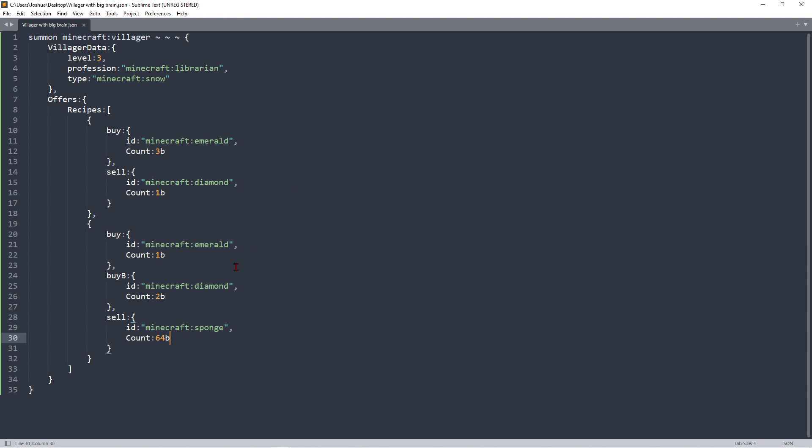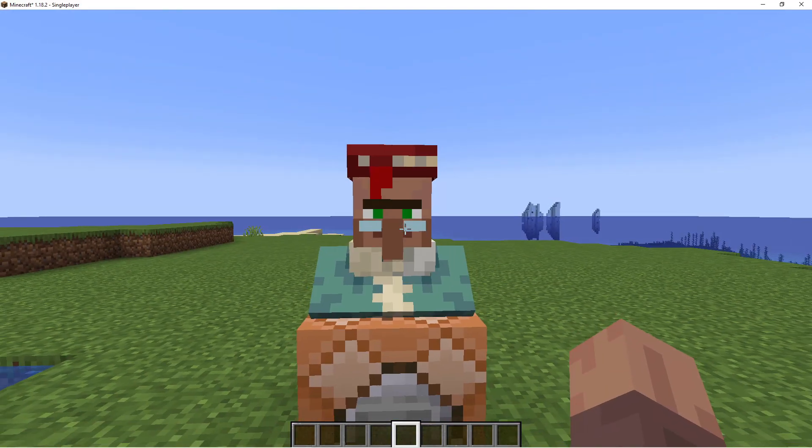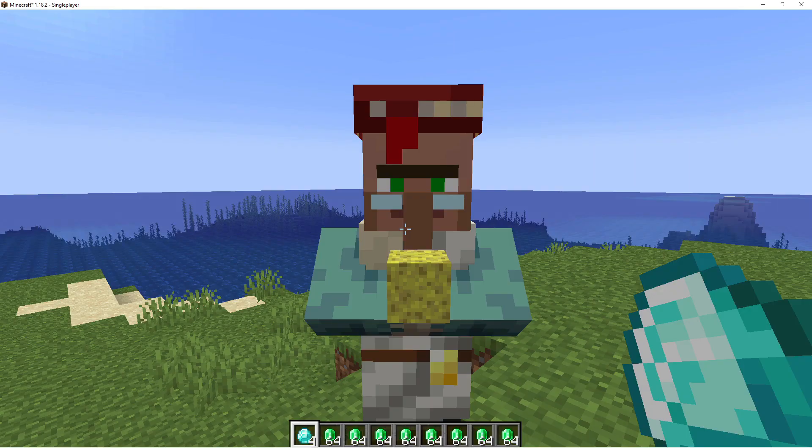If we go to Minecraft and spawn in the villager again with the same code — a whole stack of emeralds and I just keep trading — you can see it actually locks up and the villager has to restock, which is a bit of a problem.